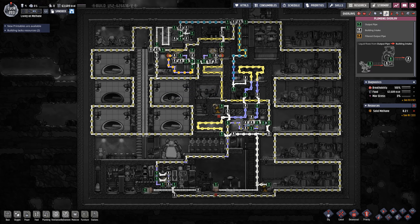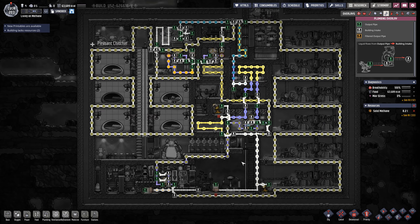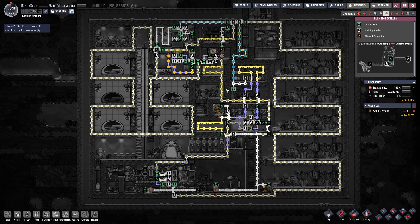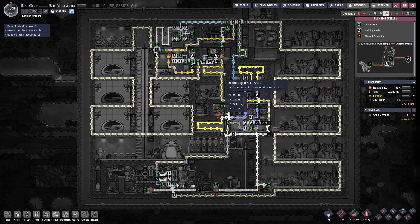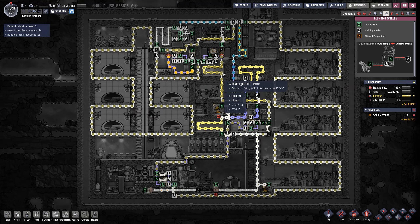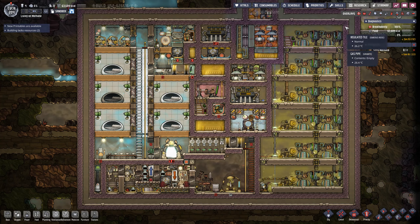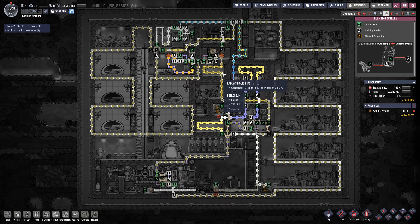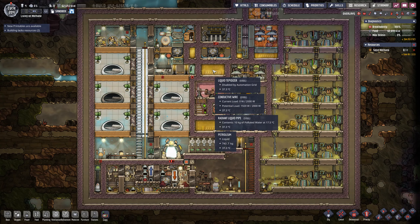The cooling loop also has a distribution function — it provides a little extra polluted water to feed the thimble reed plant, because the duplicants don't produce enough polluted water on their own. Let's go step by step: the polluted water first goes through a liquid tepidizer set to 37 degrees, then a second tepidizer that triggers if it's above 36 degrees, to keep it within the 22 to 37 degree range.